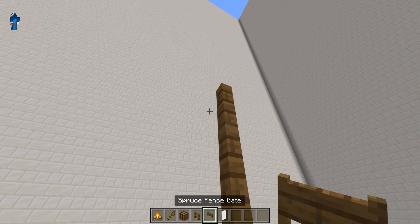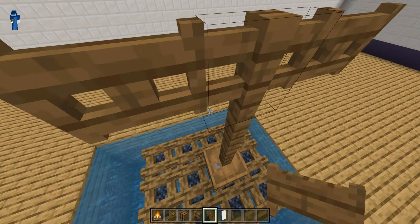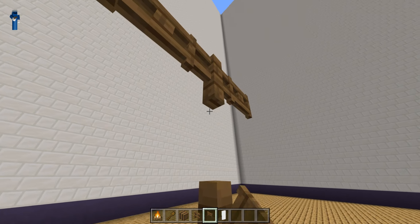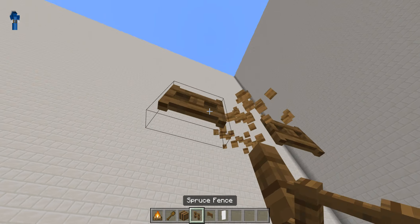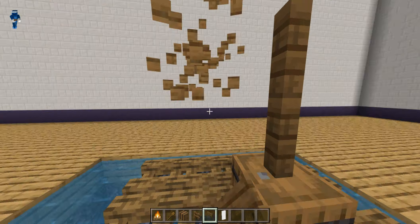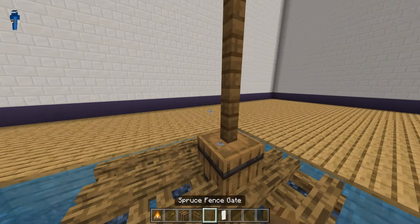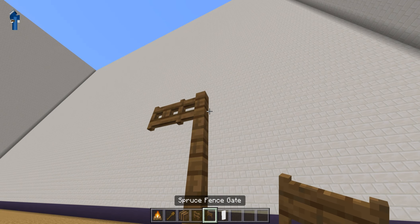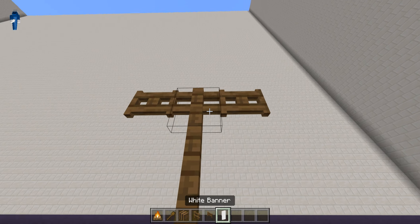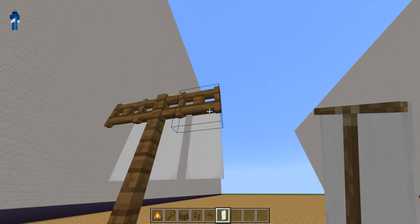Place three spruce fences, then two gates at the top. Or if it's a smaller raft like this one, you can go a block lower, but then the banners will be in your way. Actually it's not three banners — it's six, so they can go on each side.